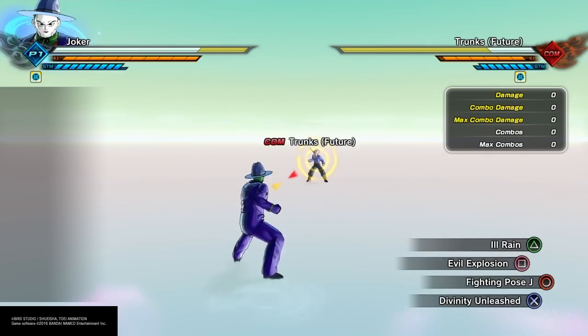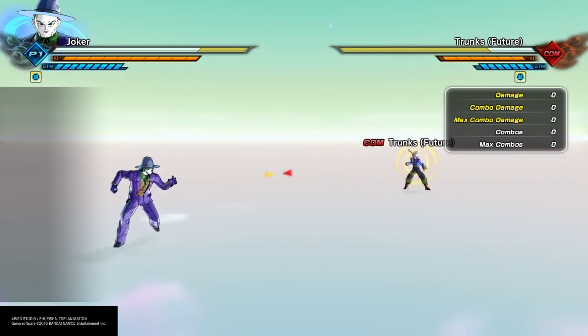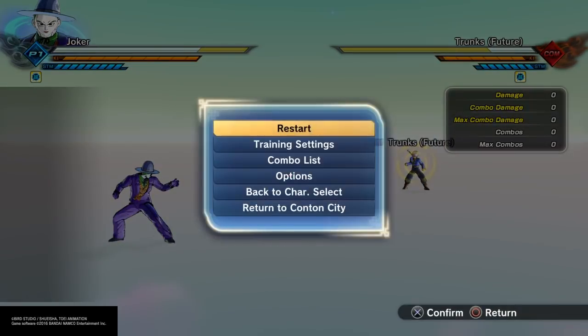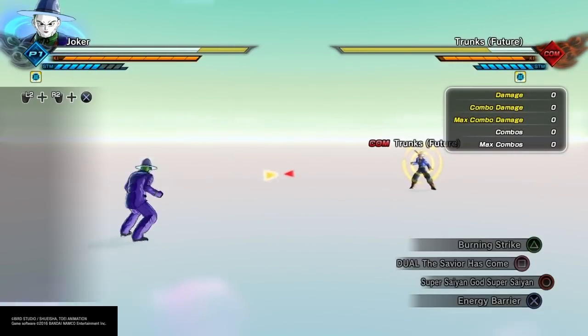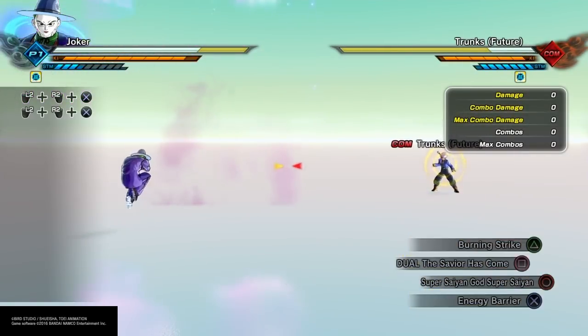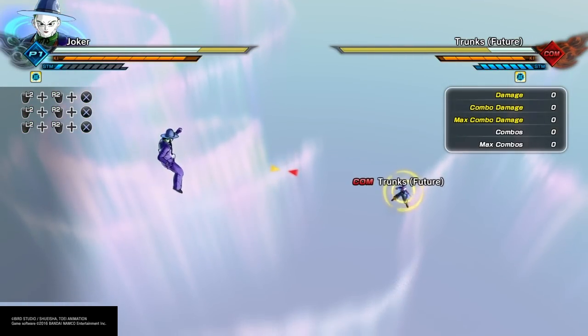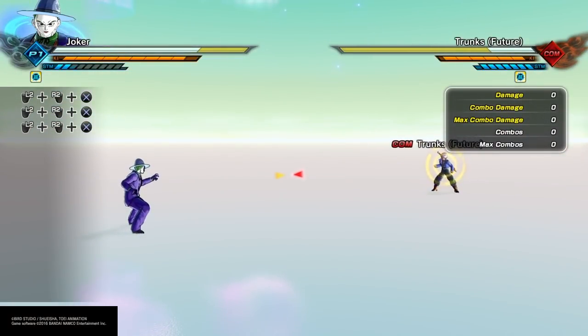First off, I don't know if you guys knew this — stamina and ki charge are normal by default. But look at the ki charge and stamina charge — pathetic. When you stand on the floor, it's actually double.